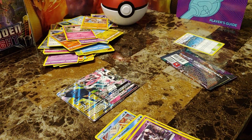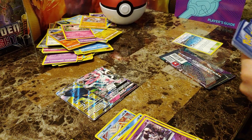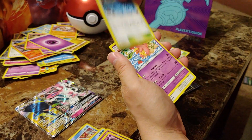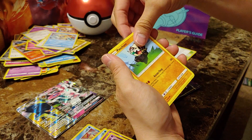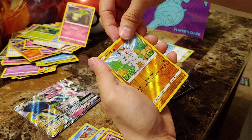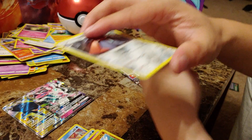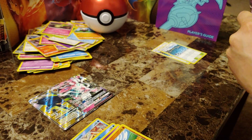On to the next ones — so hard to open, my fingers are bleeding. Energy, Brooklet Hill — another one, need that. Slowbro, Komala, Chansey, Snorunt, Pancham, Bellsprout, Cottonee, reverse holo Machop — looking a little gray. And a Probopass — nice, Probopass with the glorious mustache, if I do say so myself.